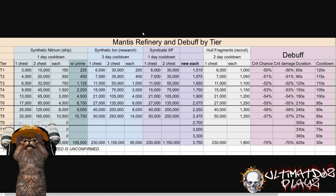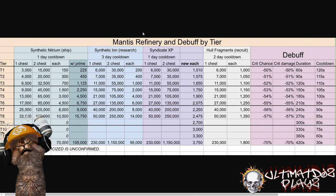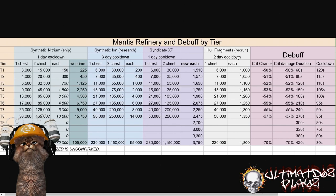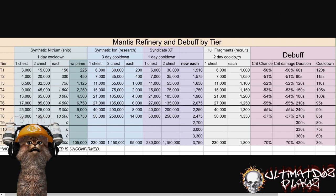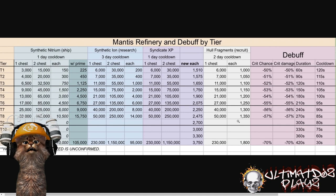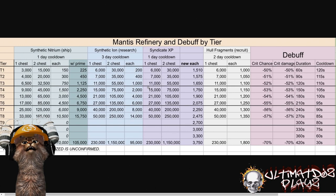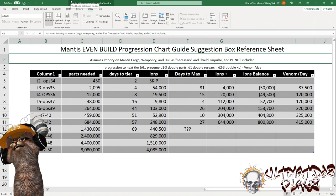One thing that hasn't changed — and I know this sounds crazy because everybody's excited about the officers — being that there is a very solid sourcing of hull fragments through your dailies, getting roughly 4,000 every two days, I am still going to recommend maybe not dumping into that every single time it becomes available. With the help of many tools — spox.club, shout-out June Brie, and stfc.space, shout-out Ripper — we've come up with a new set of data: introducing the Mantis Even Build Progression Chart Guide Suggestion Box Reference Sheet Thingy.